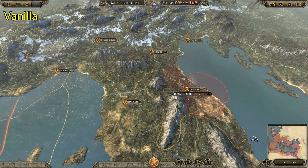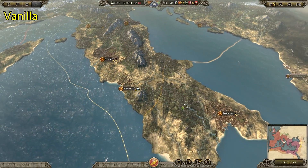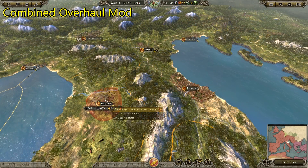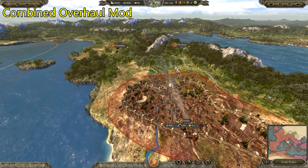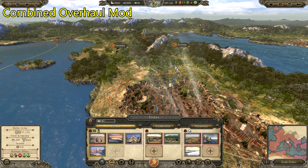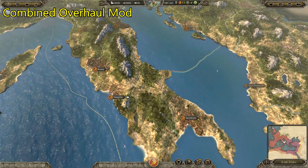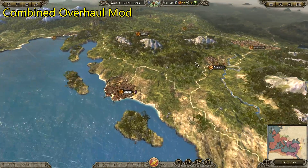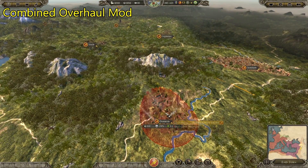Another thing is that the mod significantly reduces the zone of control of settlements, which is supposed to make the campaign more fluid. It's now easier to maneuver between settlements, which is especially good for Hordes. It was so annoying getting blocked by city borders, so this mod tends to fix that and make it smoother and easier to move your armies around.